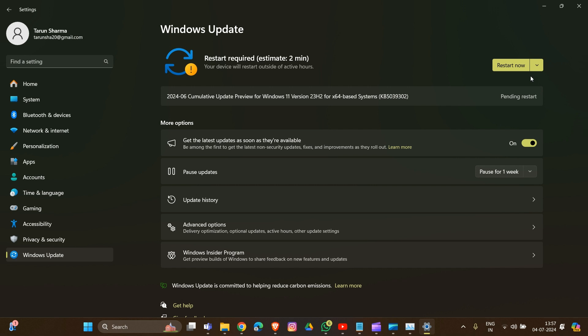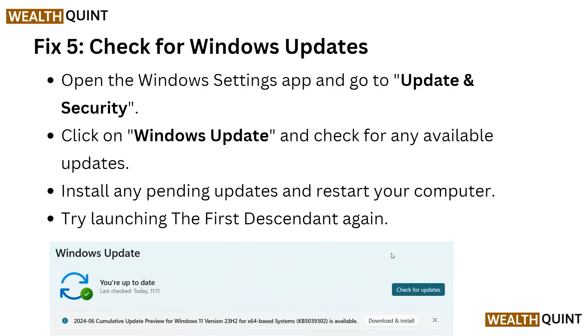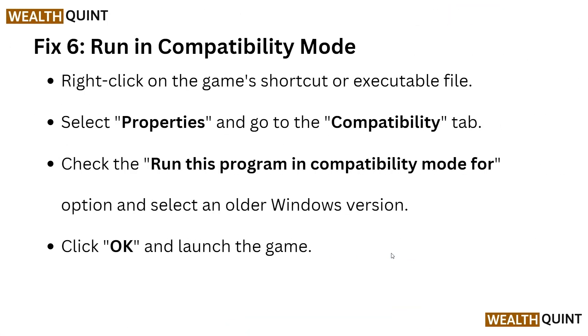After updating, a Restart Now button will appear — click it to restart your system. Then try launching The First Descendant again. If this also does not work, run the game in compatibility mode: right-click on the game shortcut or executable file, select Properties, go to the Compatibility tab, check Run this program in compatibility mode for, select an older Windows version, click OK, and launch the game again.